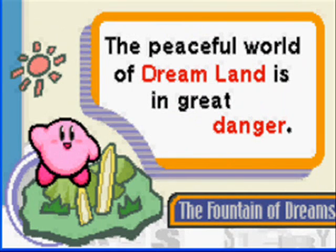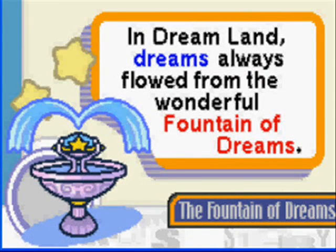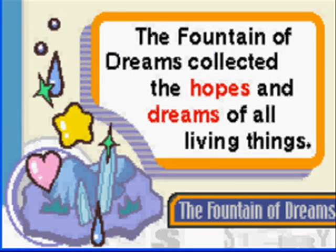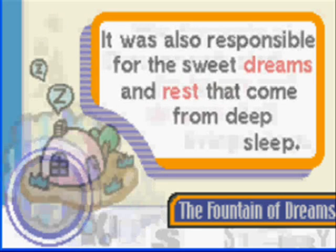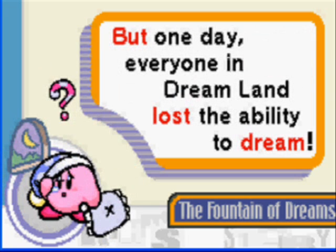Let's read the story first. In case the world of Dreamland is in great danger — Dreamland, dreams always flow from the wonderful Fountain of Dreams. The Fountain of Dreams collected the hopes and dreams of all living things. It was also responsible for the sweet dreams and rest that come from deep sleep. But one day, one of the Dreamland lost the ability to dream.